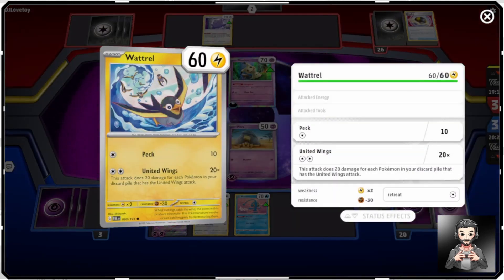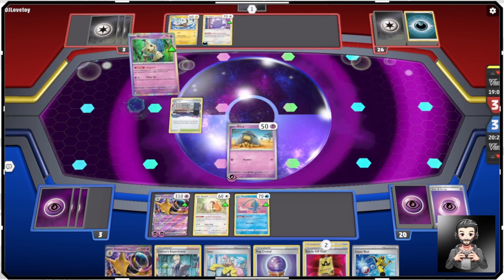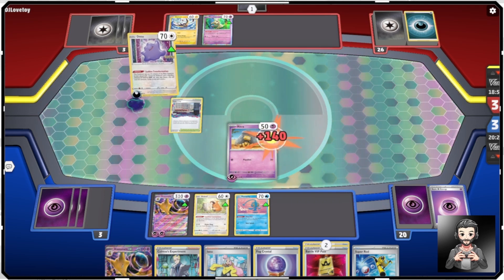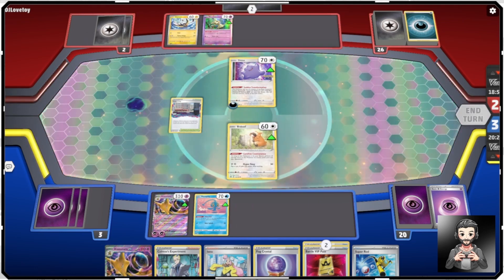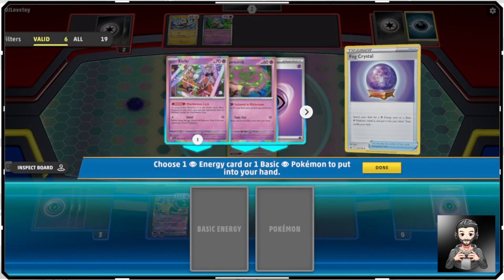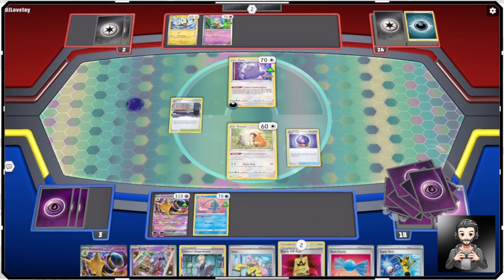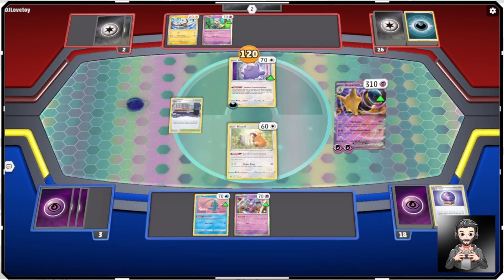All of their attacks except Murkrow require two of any energy color, which is why Ditto can copy it with just one. I'm a little bummed I'm about to lose the Abra again. We'll Fog Crystal and grab Clefairy — it might help us out in the future. Then we'll just go ahead and use Dimensional Hand, taking out the Ditto and tying on prizes right now.